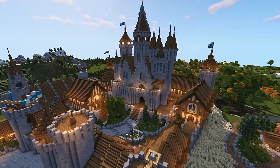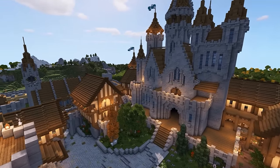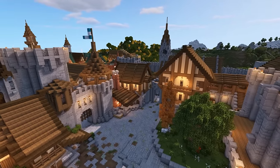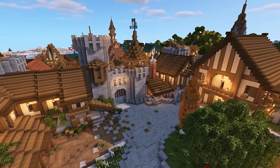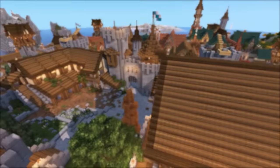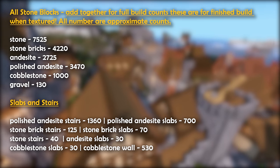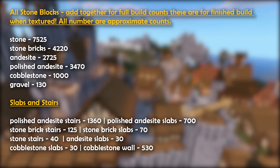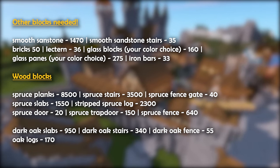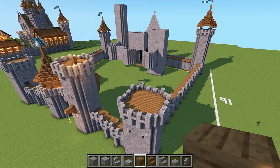Hey everyone, Blue here, back with part three of our Minecraft medieval castle tutorial. Over the last few episodes we've covered the gate, the walls, the towers, and made a start on the castle. Today we're going to make a start with the main supporting platform underneath the castle and hopefully build up the rest of the walls all the way up to the roof level. I'm going to put the required items on screen now - these are the same items from the previous two videos, just for reference. Let's get building!